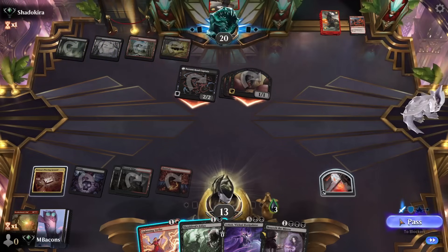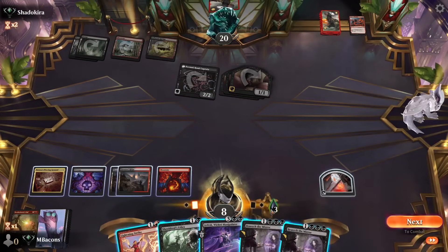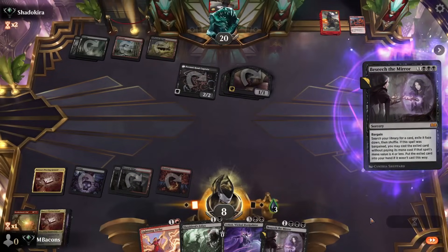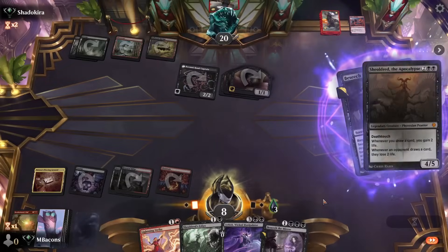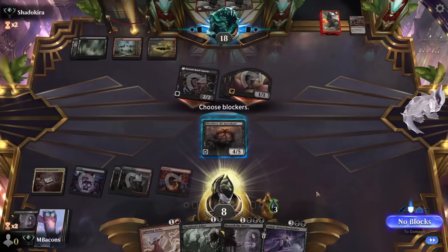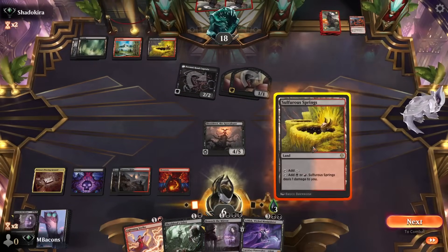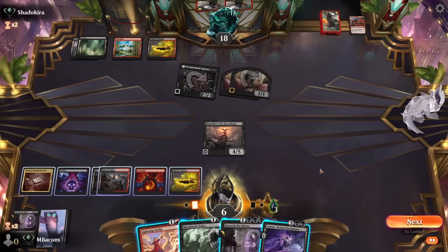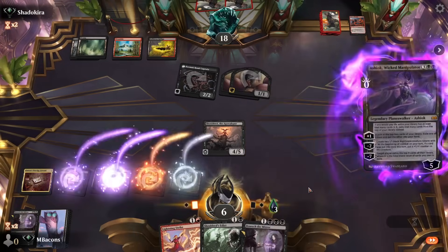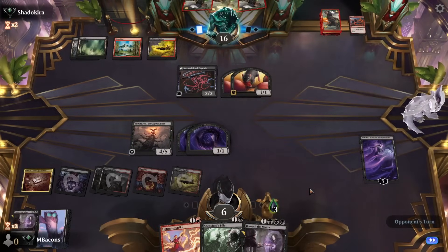This is the card I was talking about — Song of Totentanz — which creates some hasty rats and gives the rat deck some comes-out-of-nowhere capability. We're Beseeching again with Bargain because I know I want Sheoldred to help get us back into this. They're low on cards, hopefully low on removal. We block one of the rats, go down to four, then back up to six. We've hit six lands so we can either play Ashiok here or Beseech — we go Ashiok because we're going to make some nightmares, making it a little harder for the rats to reach us.